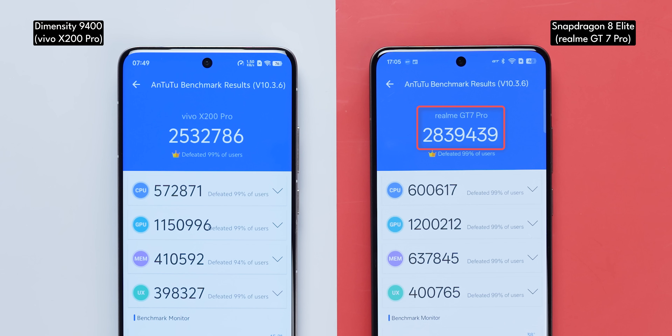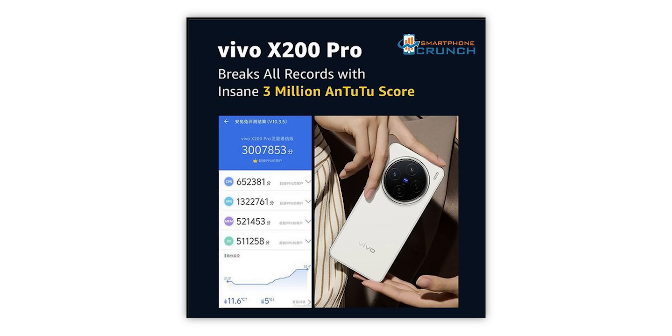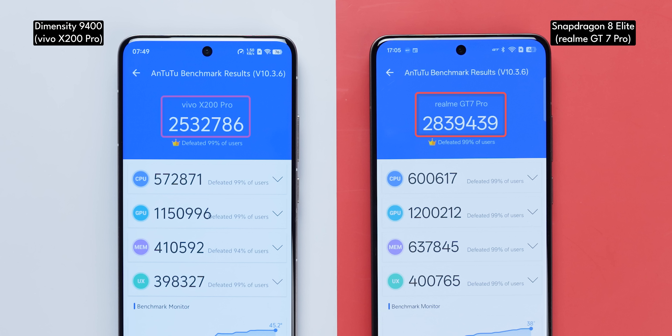Before I talk about that twist, let me talk about the AnTuTu score first. The best score I managed to achieve with the Realme GT7 Pro is about 2.83 million. Those scores floating around of the Snapdragon 8 Elite going up to 3 million — that hasn't happened for us. But the AnTuTu score is definitely higher than that of the Dimensity 9400.